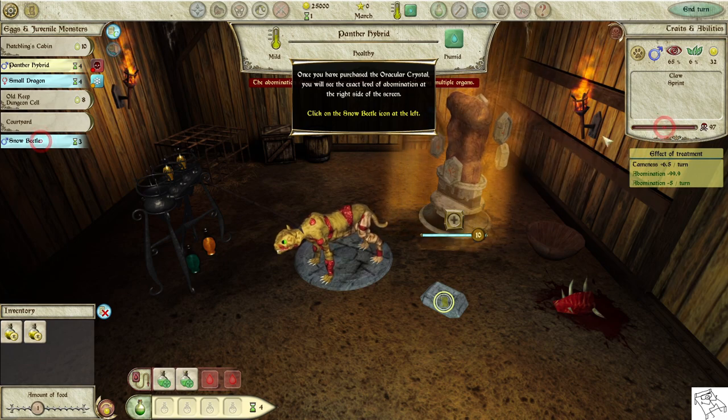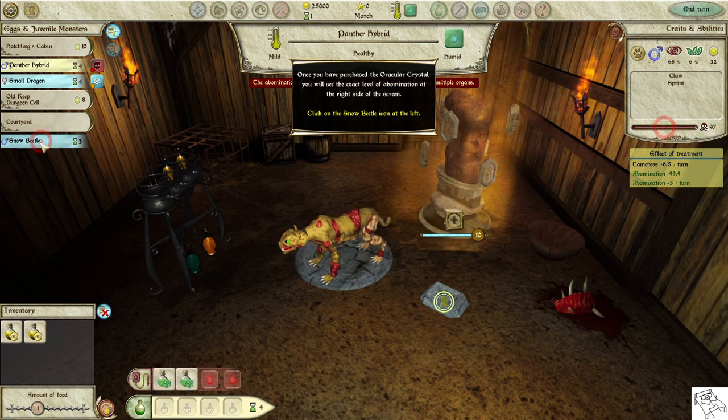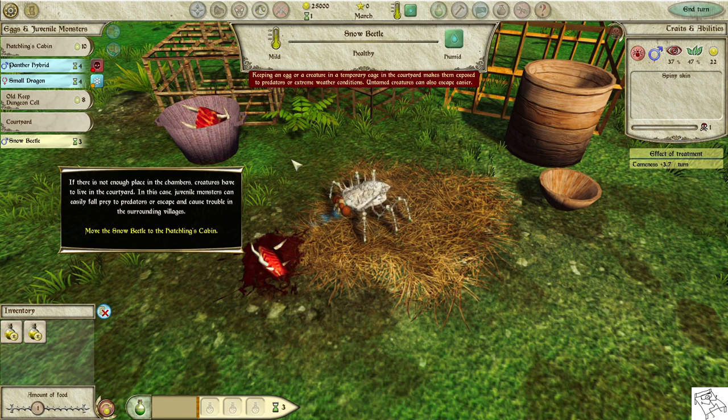Click on the snow beetle icon at the left. If there is not enough place in the chambers, creatures have to live in the courtyard. In this case, juvenile monsters can easily fall prey to predators or escape and cause trouble in the surrounding villages.